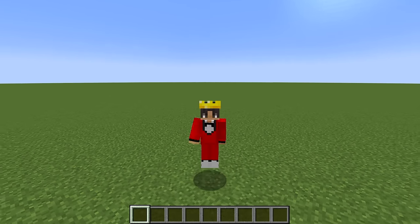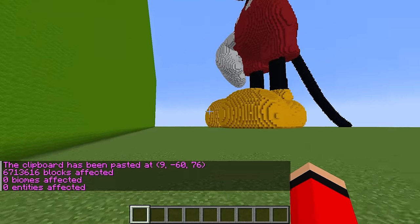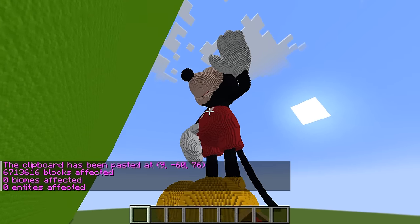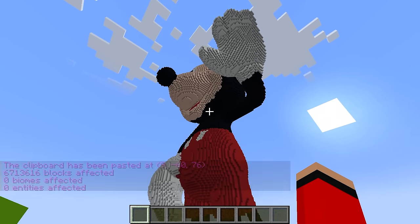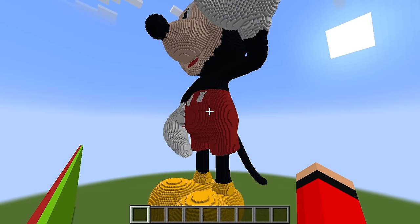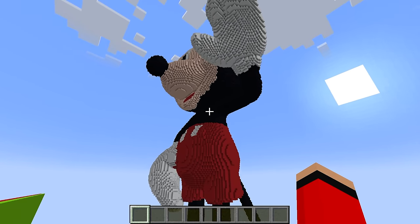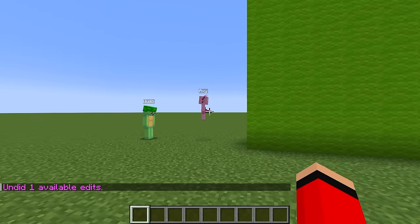Today I'm doing a build challenge against my friends, except what they don't know is that I have a cheat that lets me spawn in any build. Check it out — a giant Mickey Mouse just spawned in right there. Oh my gosh, it is literally gigantic, but quickly I need to make this thing go away before my friends find out.